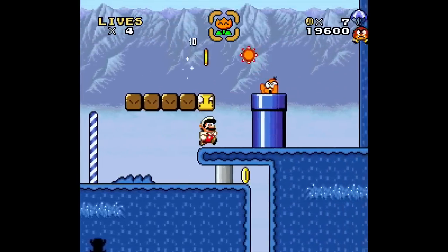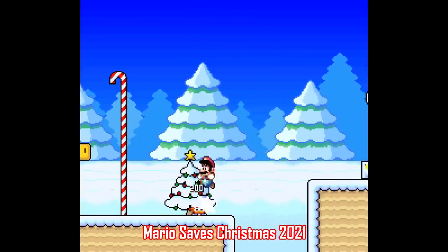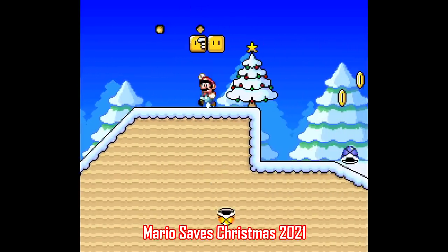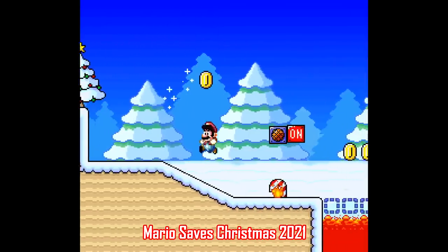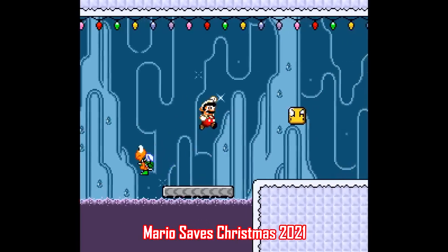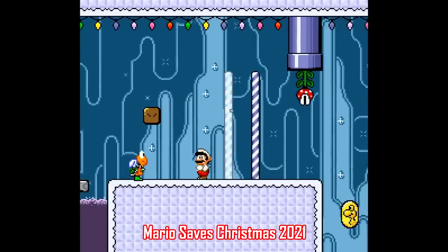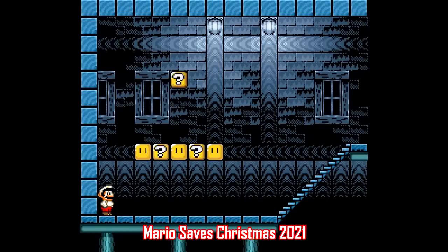Let's start with Mario Saves Christmas 2021, made by Elka Fermin. This is obviously a hack of Mario World where Lemmy Koopa just ruined Christmas for Mushroom Kingdom, so it's up to Mario to save the day. This is a short playthrough, only about 25 or 30 minutes or so, and the difficulty is very normal. There isn't any crazy level design or crazy physics or anything like that — it's pretty standard stuff.